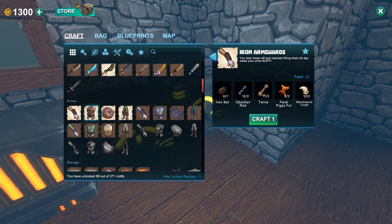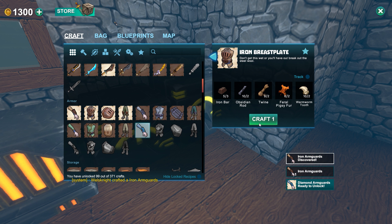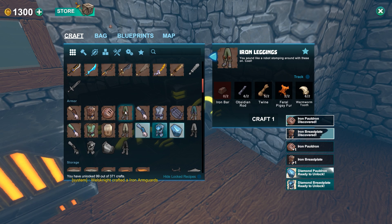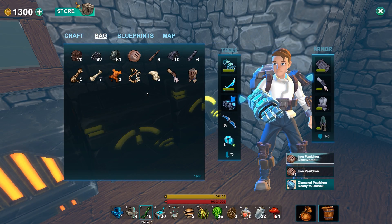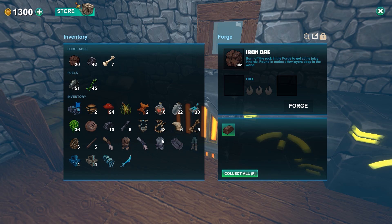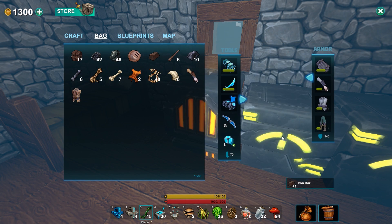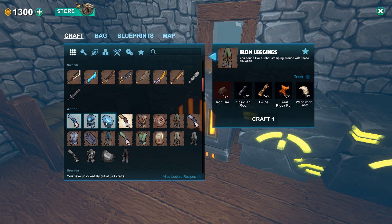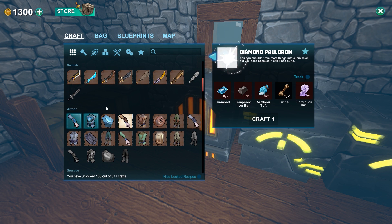Alright guys, I am back. And I think we have everything we need to make all of the iron armor. Oh, I need more iron bars. Aw, we almost had enough. That's alright, let's make a couple more. There we go — we'll have enough very soon. But either way, that unlocks diamond armor.